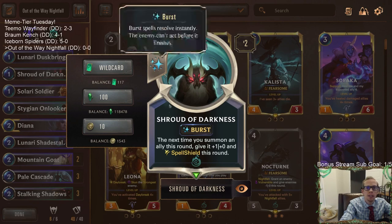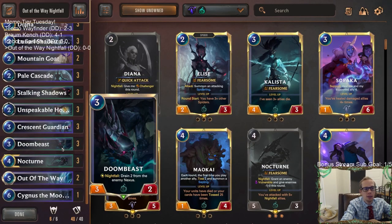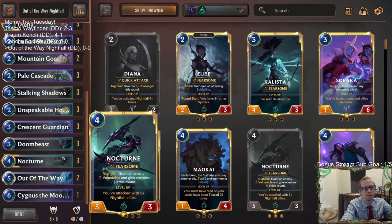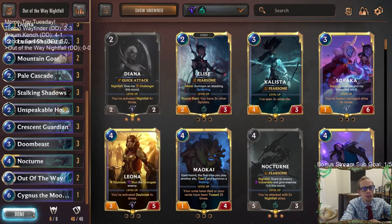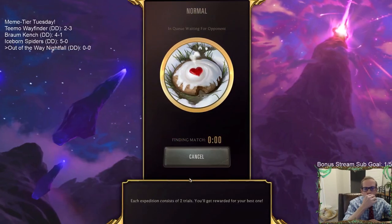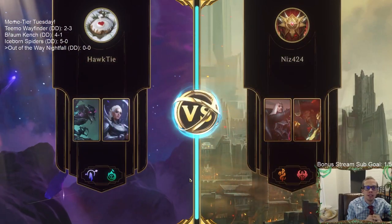We're also playing Shroud of Darkness — a card that normally wouldn't be good enough. It looks like the Batman signal, and the next time you play an ally this round, give it plus one plus zero and Spell Shield this round. But with Out of the Way, that Spell Shield and plus one plus zero will be permanent, so you can give permanent Spell Shield to Diana or Nocturne. We'll try this aggressive Nocturne deck with Out of the Way in normal. If we go four and oh like we did with the Iceborne Spiders, we'll play the fifth one in ranked.